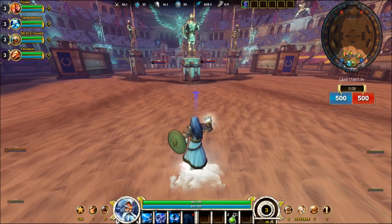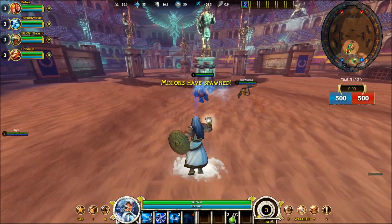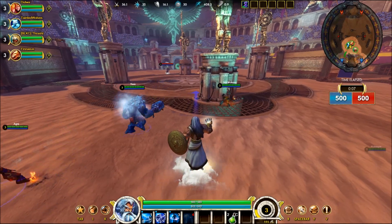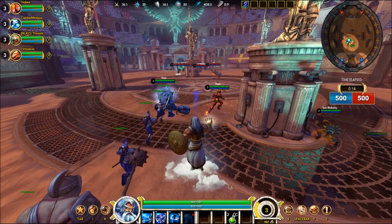His one ability is Chain Lightning. It's going to hit an enemy and bounce off that enemy to up to two additional enemies. Each enemy hit is going to apply a charge - we'll get to charges in just a second. If there are only two enemies present, it will bounce between them three times, hitting one twice and the other once, applying two charges to the first and one charge to the second.